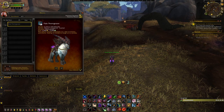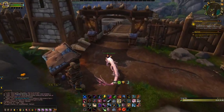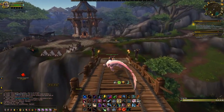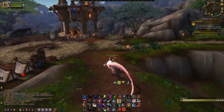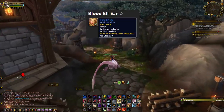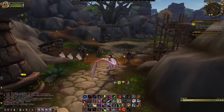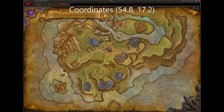Next is the Pale Thorn Grazer. To get this mount, you must be exalted with the Alliance faction Viren's Vanguard. This mount can be mounted by both Horde and Alliance. To get reputation with them, queue for the Ashran Battleground as an Alliance player and complete the quests offered in the Battleground. You can also kill players and loot them for a chance to hand in blue items for reputation and hand them back at the base before the Battleground ends. Once exalted, speak to the Stormshield Quartermaster located here in Stormshield.